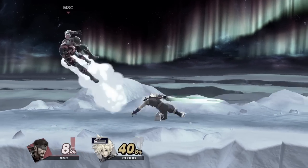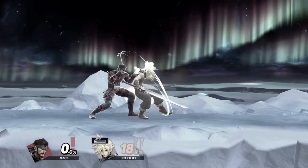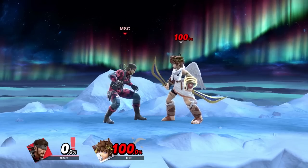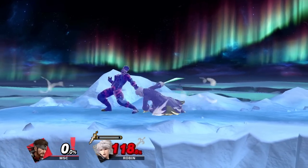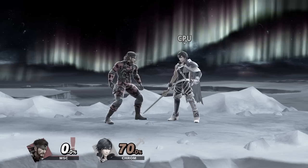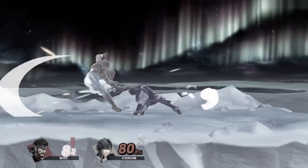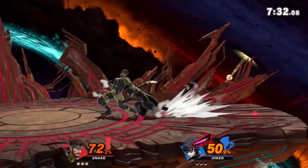For example, against Cloud, who has a hitbox that comes out slower, the sidestep will only work from 0 to 6%, which is basically useless. While against a faster get up attack like Pit's, it'll work from 0 all the way up to 107, which is a very decent range. Staling sidestep does affect the setup, but you'd have to stale it a lot for it to matter, so it shouldn't be an issue in an actual match.